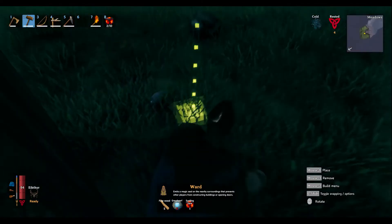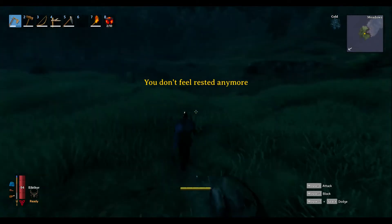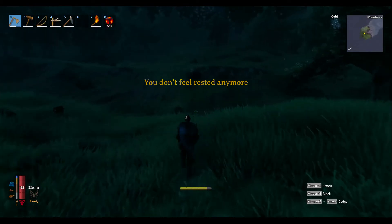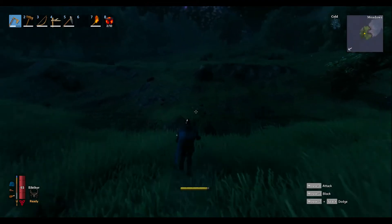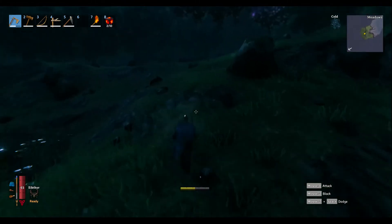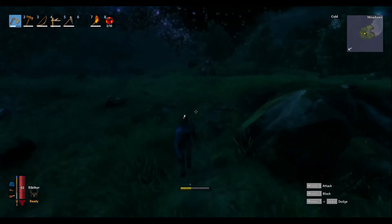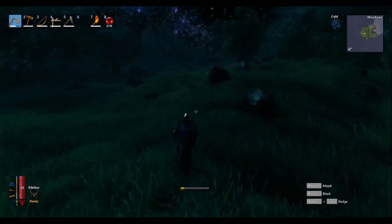All right, well, guess what? We gotta go hunting. We gotta have dwarf eyes. That means we need the Black Forest — which, the Elder is gonna be in the dark forest. So let's go. We're on another island.